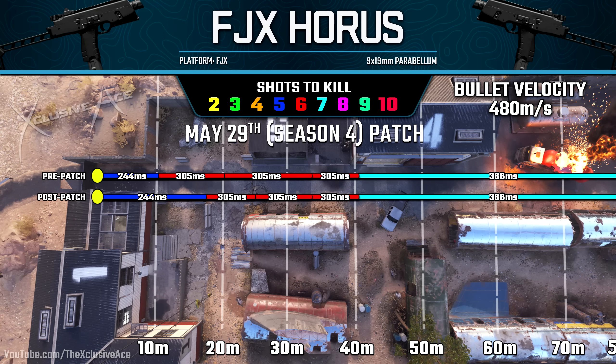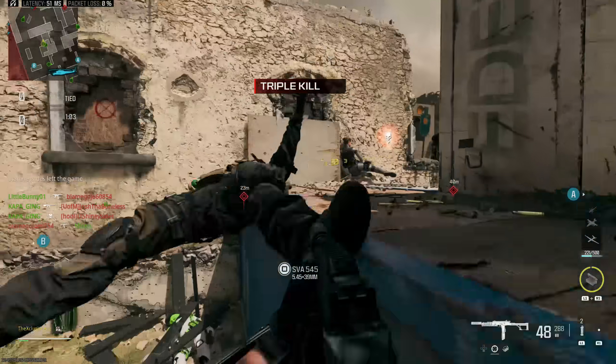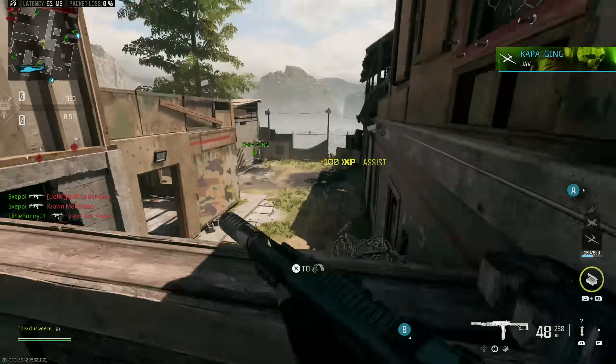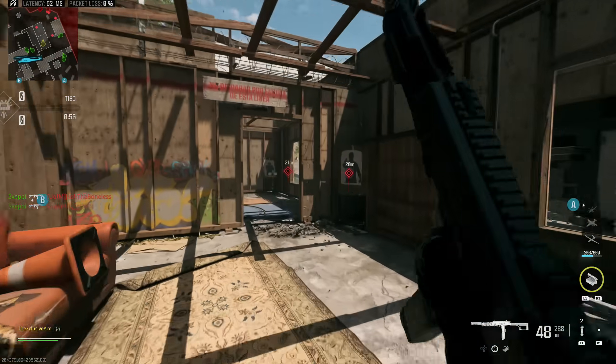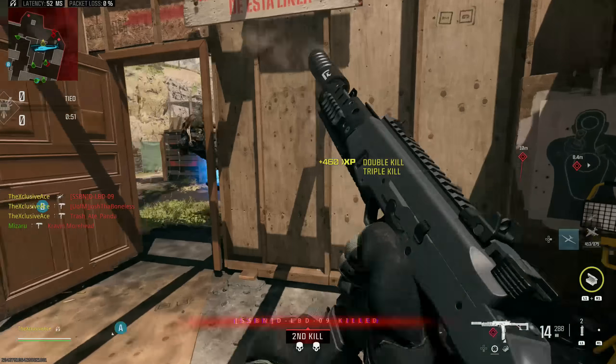That's a huge improvement, but there's more. They increased the lower torso damage multiplier to match the upper torso and arm multiplier, meaning getting that five-shot kill in maximum damage range happens more consistently because three of those five shots must hit the bonus body zone — and that zone is now noticeably larger. On the attachment side, the no-stock mod saw an increase to ADS movement speed benefit from 9% up to 12%, though I still wouldn't recommend it as it makes recoil completely unmanageable.